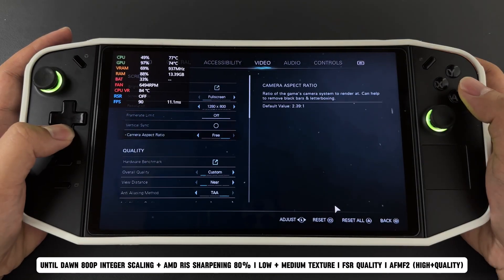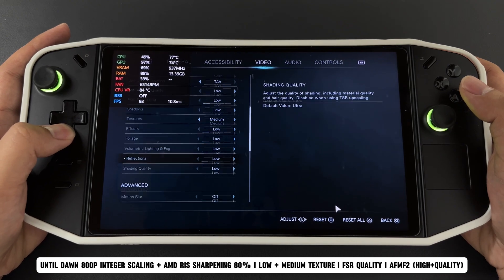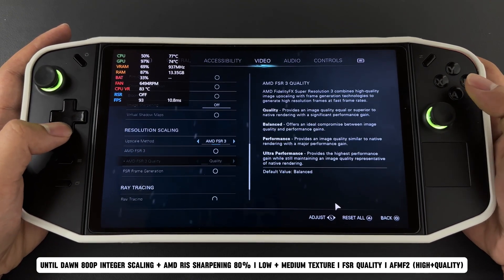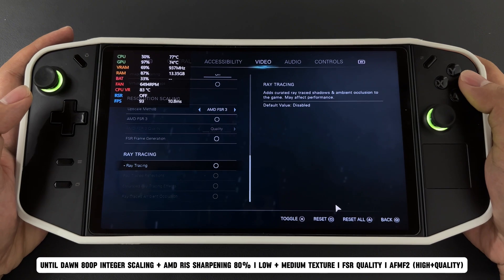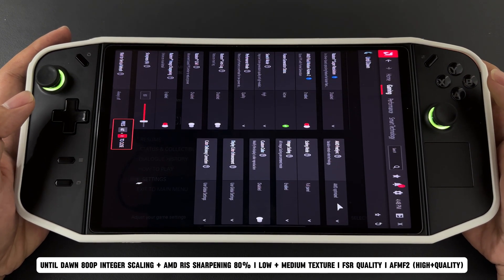Next is Until Dawn Remake. I set the resolution to 800p with low settings and medium textures, using FSR 3.1 at quality. Since the built-in frame generation doesn't work well, I used AFMF2 frame generation instead.